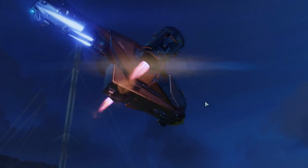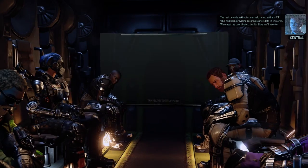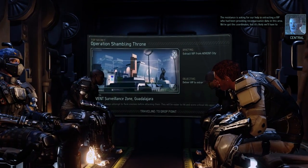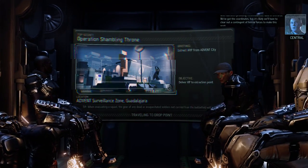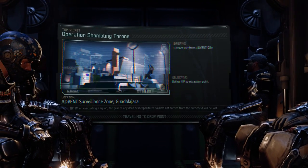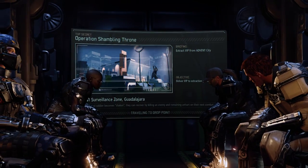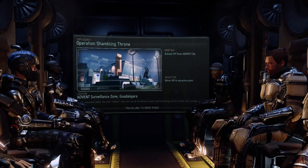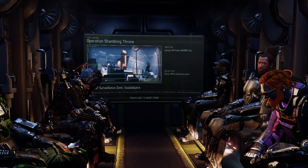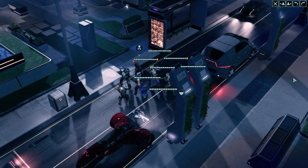I probably should level some more people. I brought Jack on for one mission — he wasn't horrible. Skyranger deployed, in position for deployment. The Resistance is asking for our help in extracting a VIP who has been providing reconnaissance data in this area. We've got the coordinates, but it's likely we'll have to clear out a contingent of hostile forces to make this work.